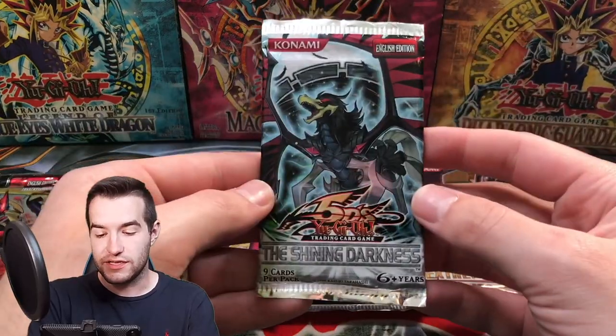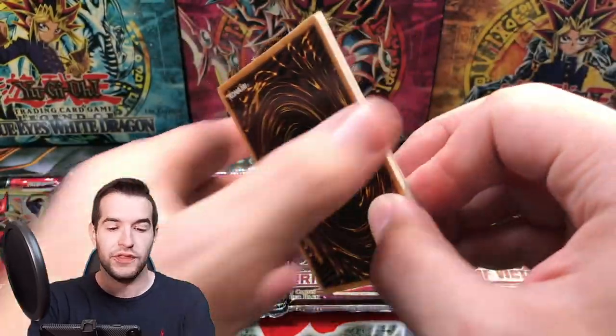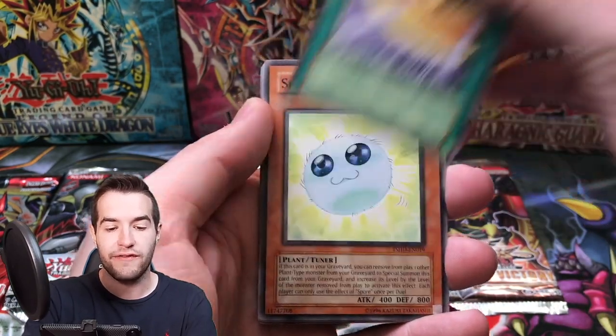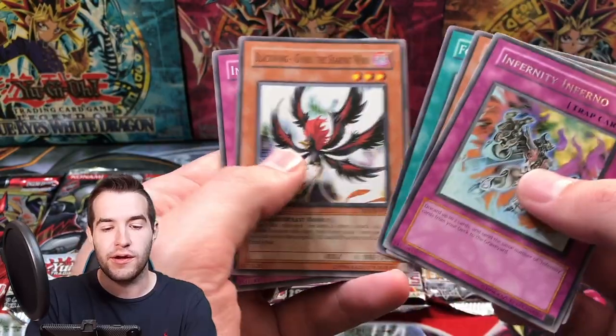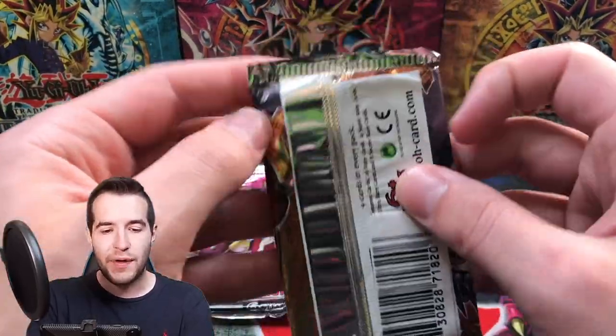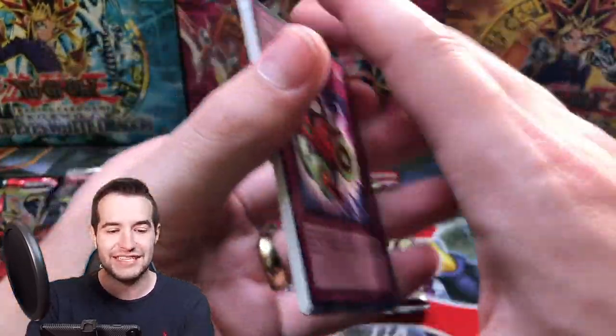I think that's the most excited I've been because Madolce Hootcake — one, it's a pretty valuable card. Two, it has the mini cute Chickalates. So that is a pretty nice pull. I'm pretty happy with that. We are at the Shining Darkness — last pack. Here we go, guys. Blackwinged Strafe, Spore, Infernity Inferno and Cardbreaker. Five packs left, guys — can we pull a Ghost Rare out of 60 packs? Come on, let's do this.